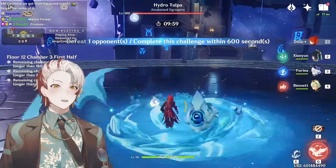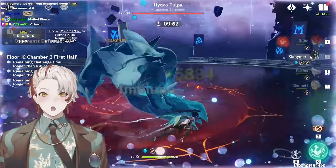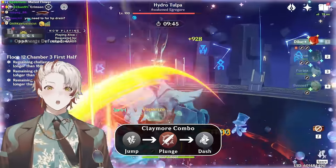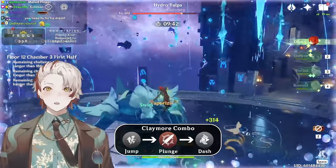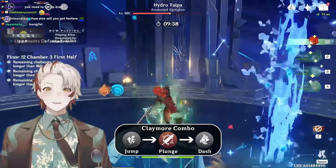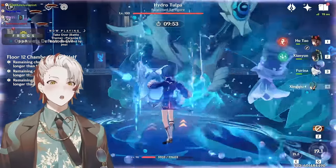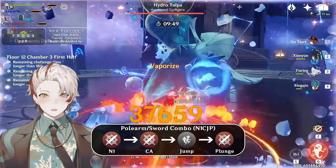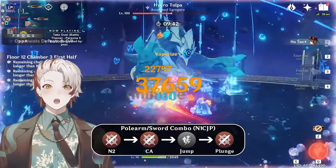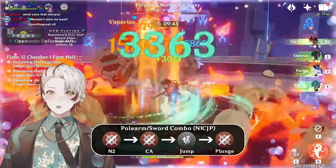So let's talk about actual playstyle animations. For claymores, they have a really long end animation for their plunge attack, but this can be cancelled with the dash. So for claymore plunge attacks, expect to rotate the following combo on repeat: you jump, you plunge, and then you dash. The faster you execute this, it looks ballistic the way the claymore character plunges. This dash cancel applies for claymores but can also be used for polearms, swords, and catalysts. Polearms and swords have a different and sweatier rotation for maximized DPS — they have access to the N1CJP combo: N1 into a charge attack, cancelled by a jump into a plunge attack. You can further push this to its limits with N2CJP by extending your N1 to N2. If you're experienced with Xiao or Hu Tao, these combos probably look similar to their rotations.